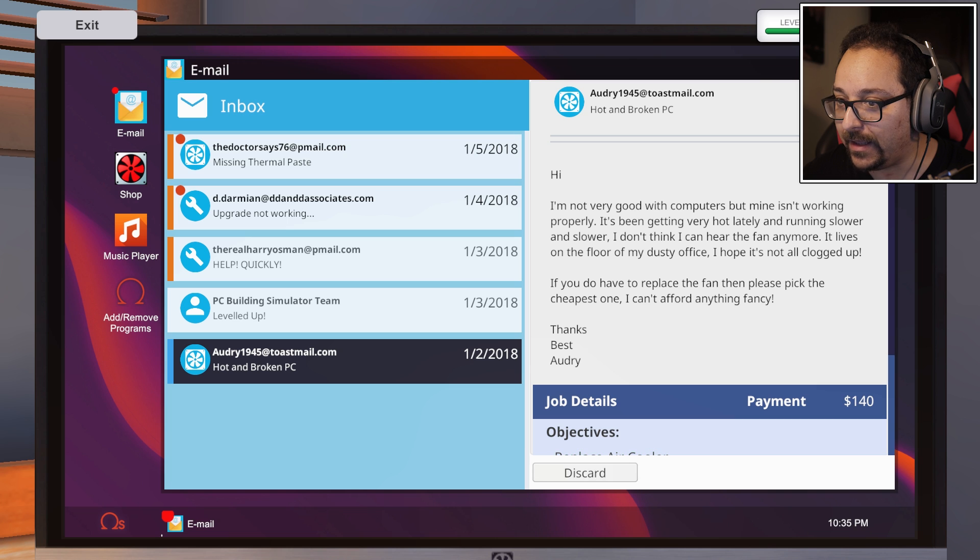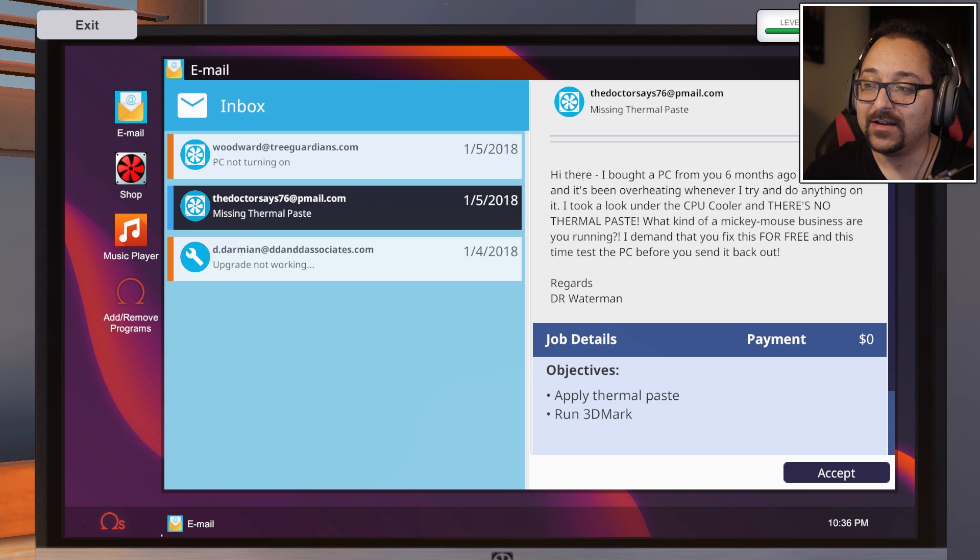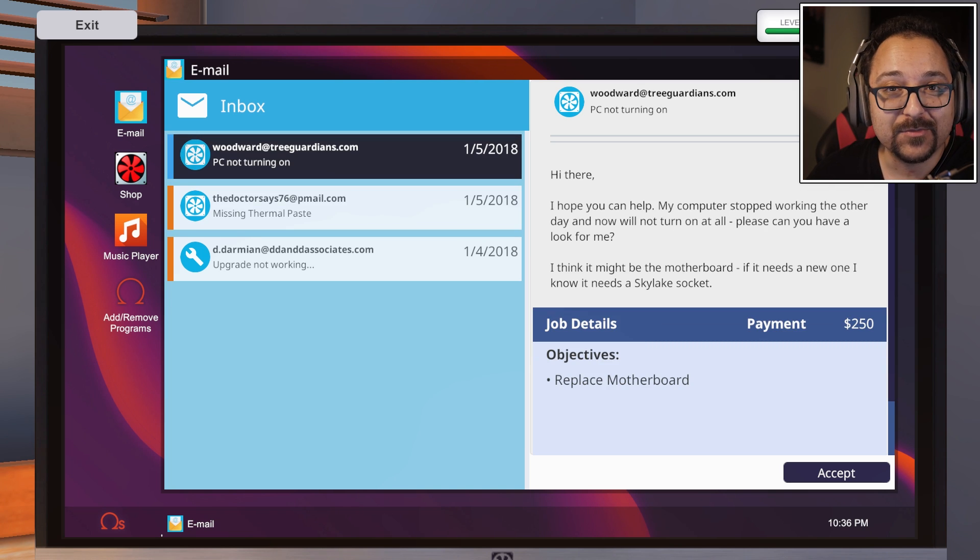We're almost at $700! New jobs: install a Power King 600 PSU, run 3D Mark to benchmark, and someone wants thermal paste applied for free because the previous owner didn't do it. We also have to replace a motherboard. We're at level two and a half - this is a fun game. I want to see how long career mode lasts. Anyways, I'm gonna end it here - hope you guys liked it. Give this video a like, thanks for watching, see you in the next one.